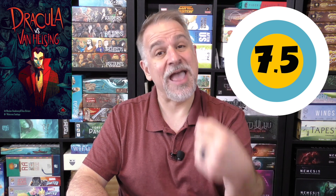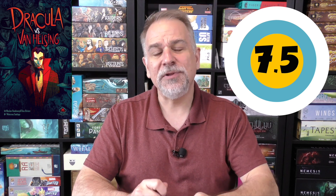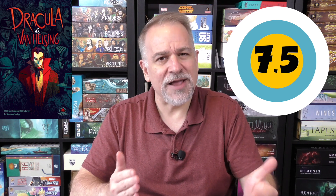Van Helsing is also trying to damage Dracula — Dracula has a certain number of health points, and if Van Helsing can destroy all of those, Dracula is defeated. If Dracula can turn enough people into vampires across all the regions, then Dracula wins. It's played using a somewhat trick-taking style.